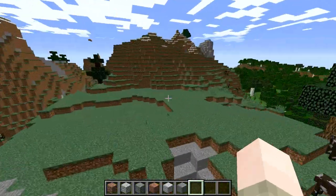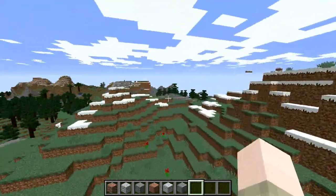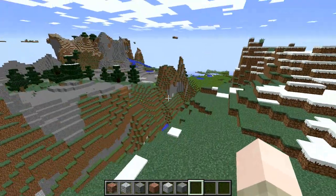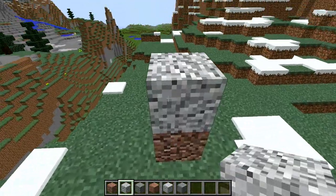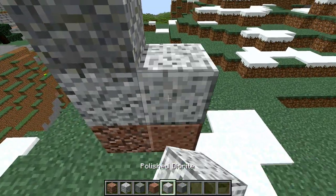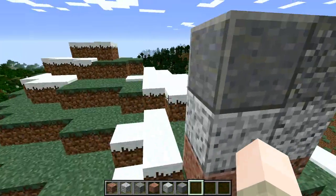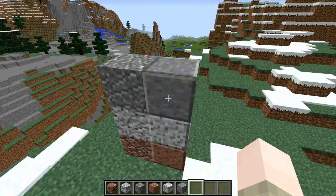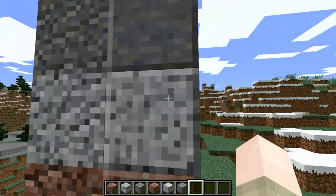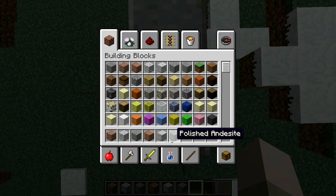You can especially find them on a mountain. There is also a brand new potion — we'll get to that in a second. Down here we've got granite, diorite, and andesite, and we've got polished granite, polished diorite, and polished andesite. They look pretty cool. I loved this one in Pocket Edition and I was really hoping they'd have it on PC, so I'm really happy they put all of them in.